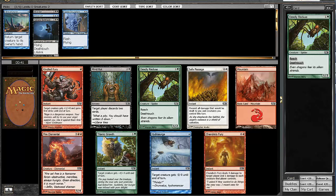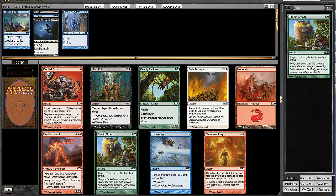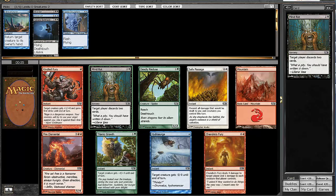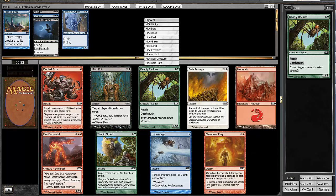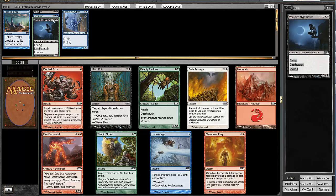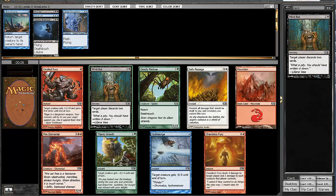In the next pack there's a Deadly Recluse, a Mind Rot, a Titanic Growth, and Challenger's Fury. Green might be open, but I don't think we want to jump out of black for green. Vampire Nighthawk and Murder are two really good reasons to be in black. So I think we're going to take the Mind Rot here and try to solidify ourselves in black.